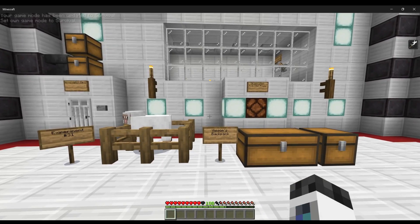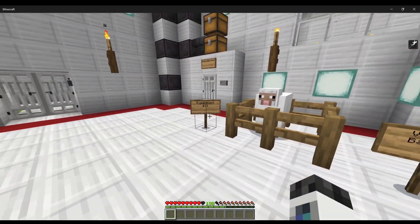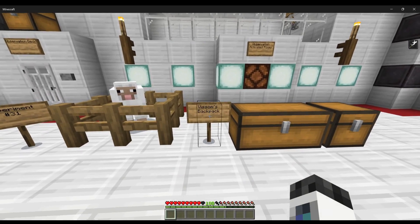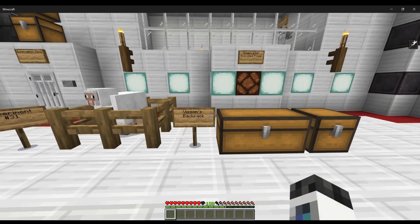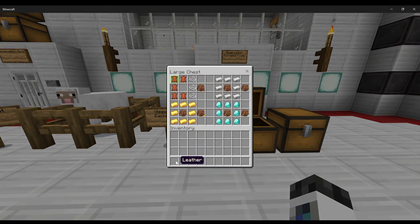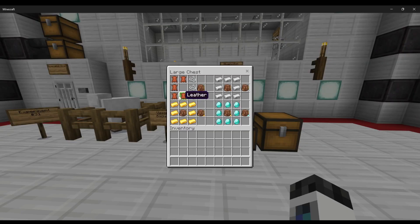Welcome everyone back to another Minecraft add-on showcase. Today we're on experiment 31 and we're checking out Visum's Backpack by Visum. Visum's Backpack adds in five new types of backpacks. It also adds in a Netherite backpack, but it's uncraftable at the moment as far as I can tell.